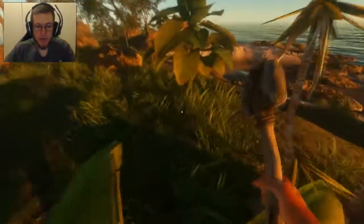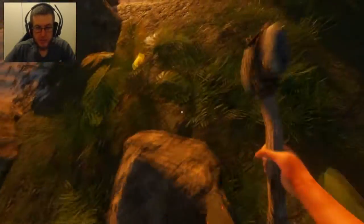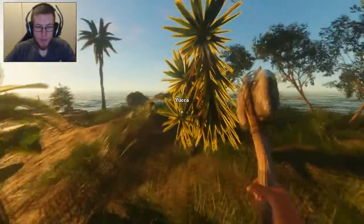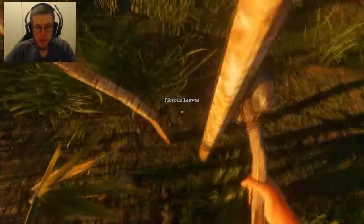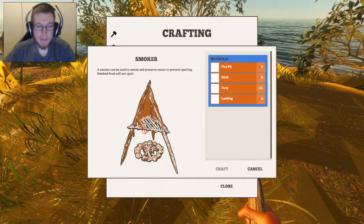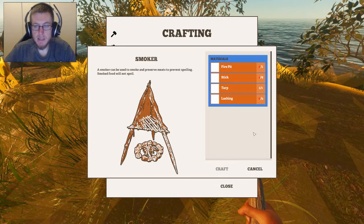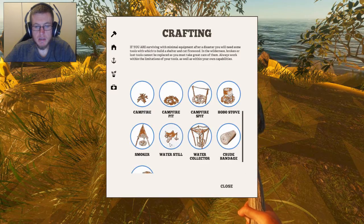I don't know if I can pick things up. Like, if I make... I thought that was a fruit. Smoking can be used to smoke and preserve meat to prevent spoiling. Fuck yeah! That will use my other tarp and I need more sticks.